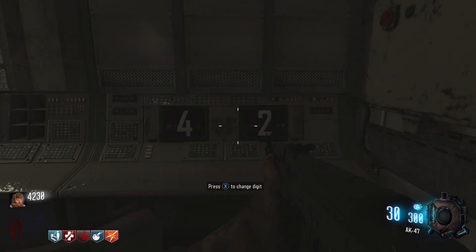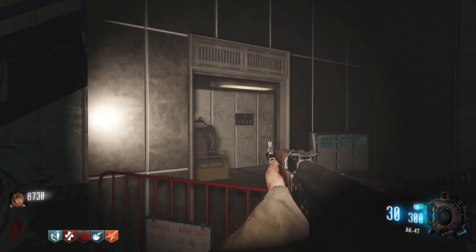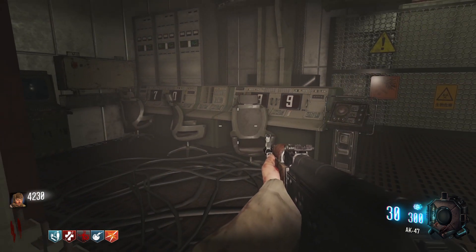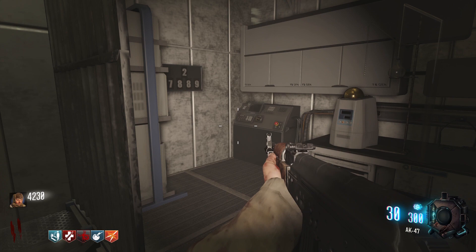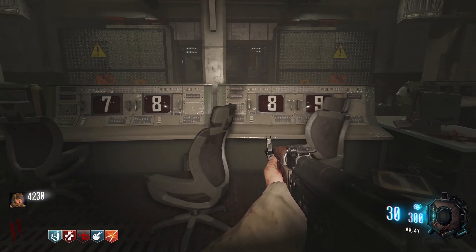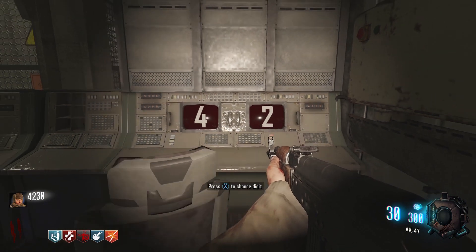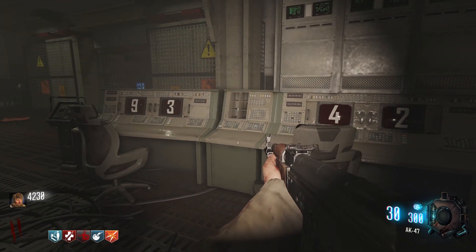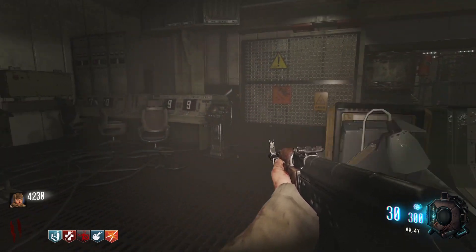This one is tough to see and you'll need to crouch in order to be able to see the code. Once you have all three codes, head back to the control room and input them in. Code 1, the one you found in the room with pack-a-punch, is placed into the set of computers to the left when facing the teleporter. Code 2 from the wall next to the vril device is placed into the set of computers in the middle of the room. Code 3 from the window near Who's Who is placed into the set of computers on the right when facing the teleporter. Be aware that there really isn't any sound to tell you that you've correctly inputted the numbers into the machine.